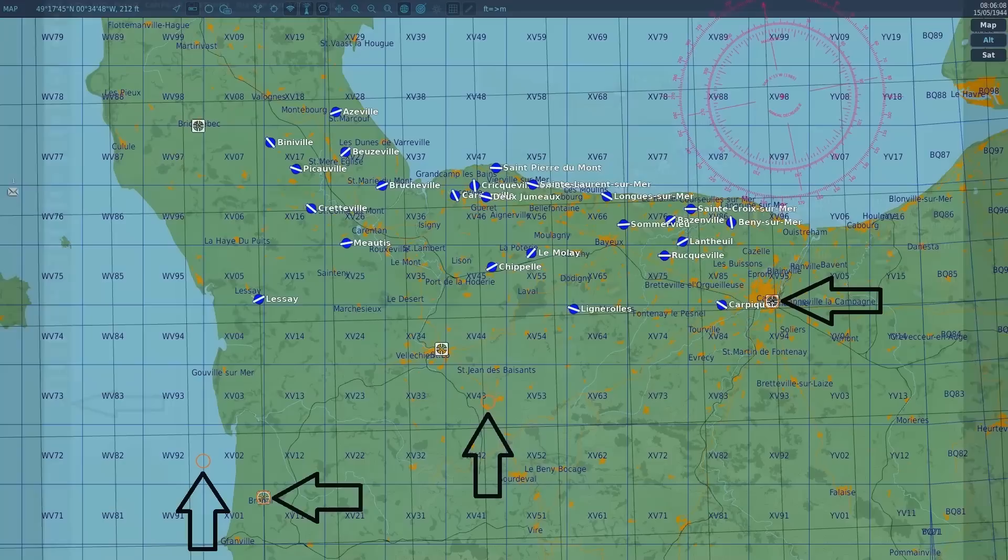So on to our mission for today. These are the valid targets today on the map. I'm going to hit two of them as well as overfly allied ground forces to possibly defend them. I really hope this demonstration shows someone new to DCS World War II airplanes how they can find and hit a target. So let's get into it.